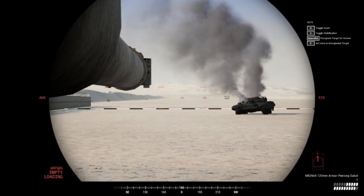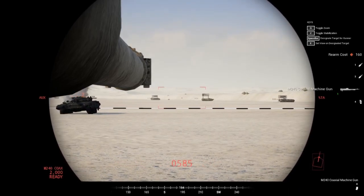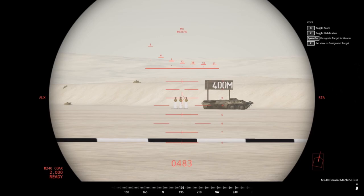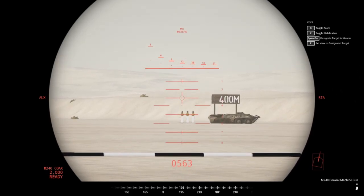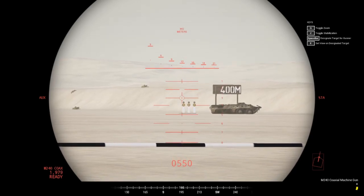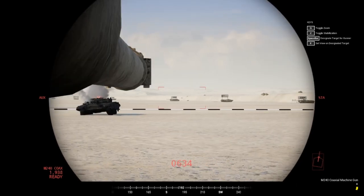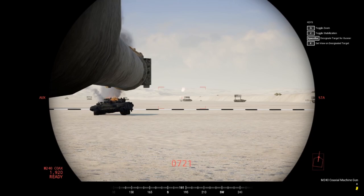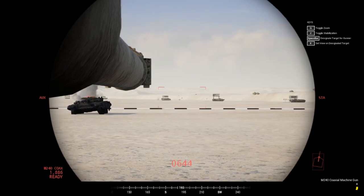To switch ammo, say you want to take out some infantry instead of using AP — change your ammo by hitting 1, 2, 3, 4, or 5. The Abrams automatically adjusts the reticle for whichever round you're using. So at 400 meters with an HE or coax round loaded, you can spray down infantry.